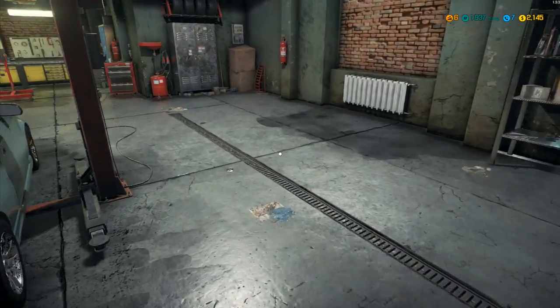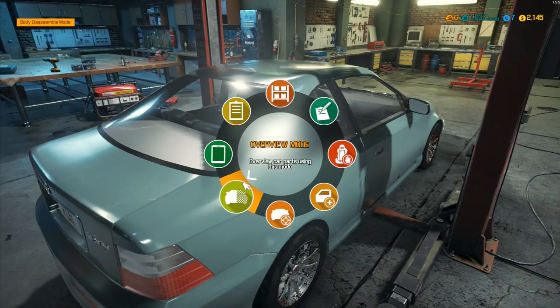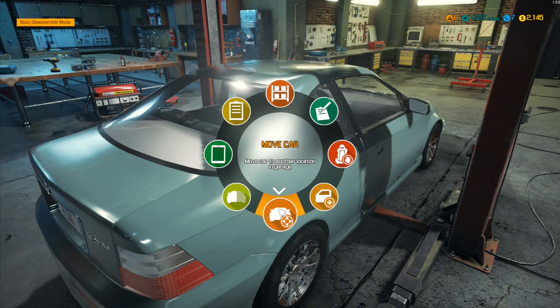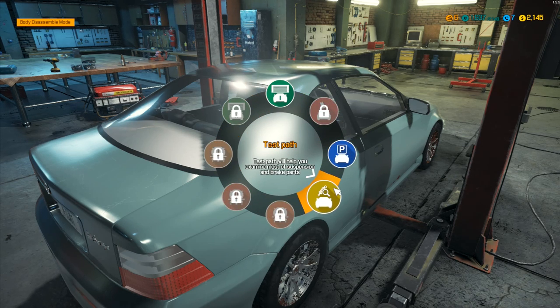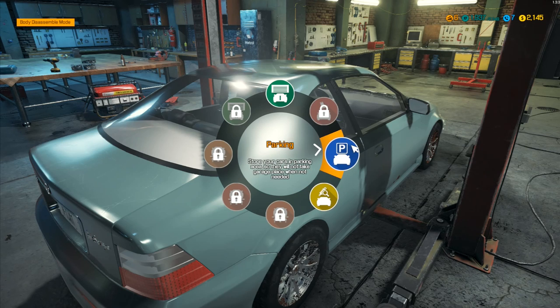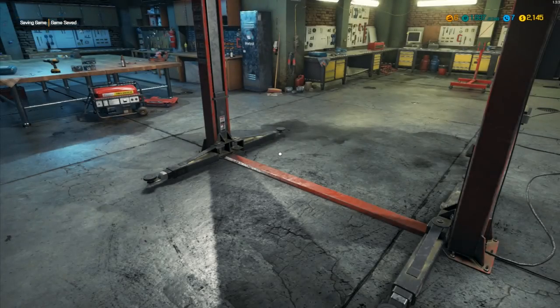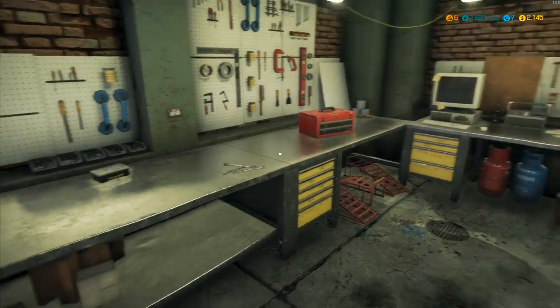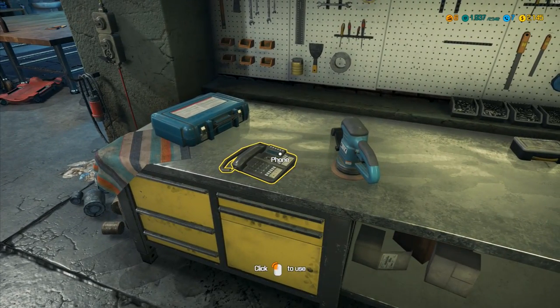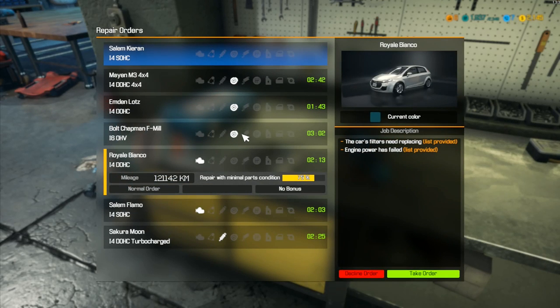We're going to move this car - park it in parking storage so it doesn't take up garage space when not needed. We'll put this one in parking for now and get another order. I'd like to keep a minimum of two thousand dollars in our kitty so we can pay for other jobs - that's important.